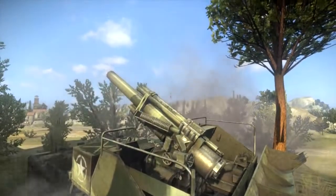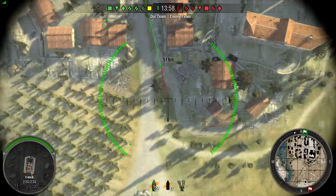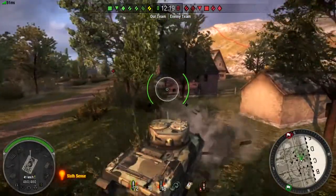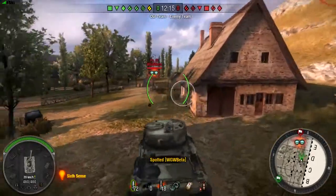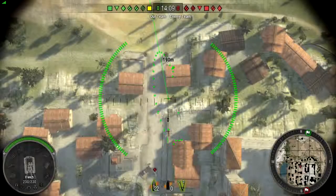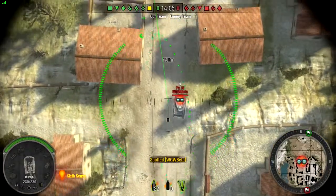As an artillery tank, you will have an unprecedented view of the battlefield. However, enemy tanks will not begin to appear until your teammates, especially scouts, get close enough to spot them. Once you have an enemy in sight, take aim and fire.